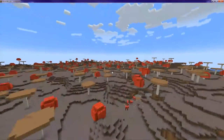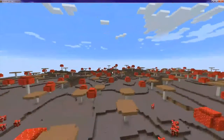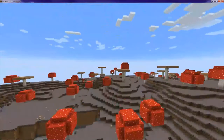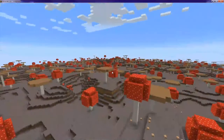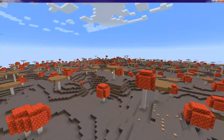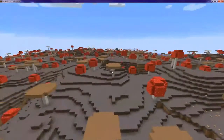Mushroom islands are just nice places to live, other than the fact that you don't really have any wood. It's a nice place to live because there's no mobs. This one in particular, and the other one, are flat — very flat. Well, not super flat, but there's only the occasional hill.